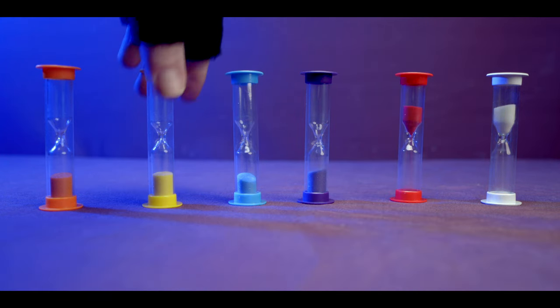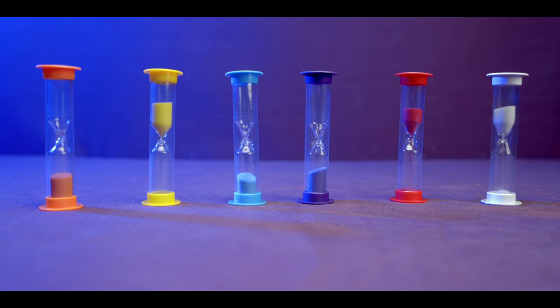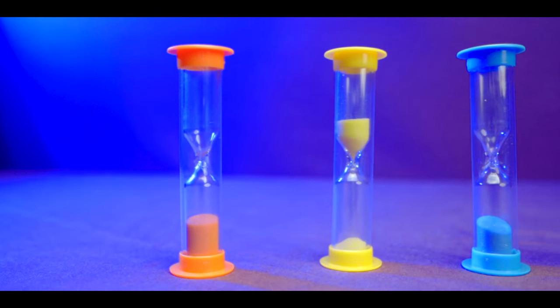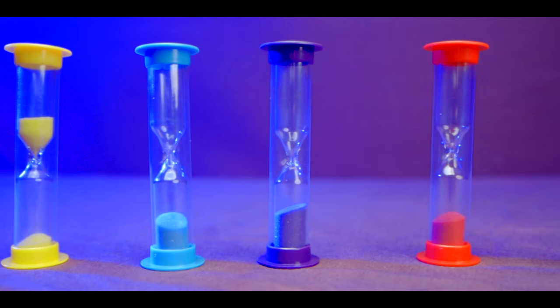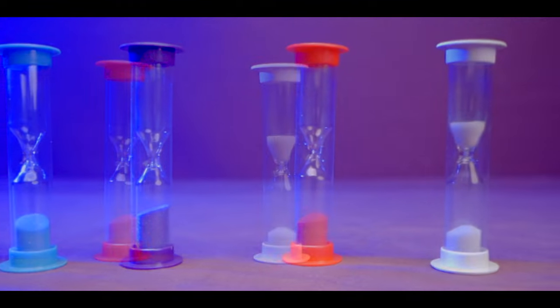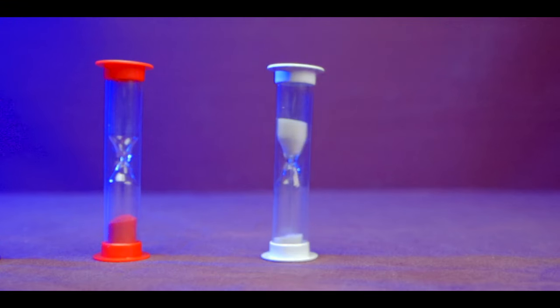On your turn you play a card and flip over the corresponding sand timers, then draw back up to your hand limit. The next player does the same. If any of the sand timers run out, you lose, so you have to keep playing cards to keep each timer in a healthy position. Once the draw deck runs out, you flip the white sand timer one last time and play out the rest of your hands. Win and you win; otherwise a score chart tells you how well you did.